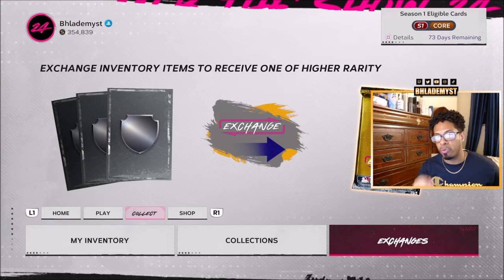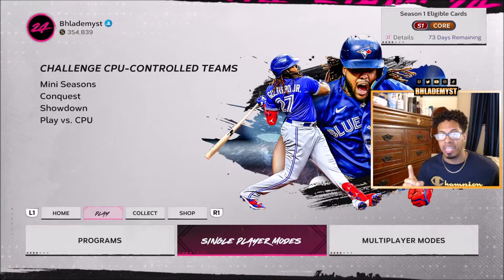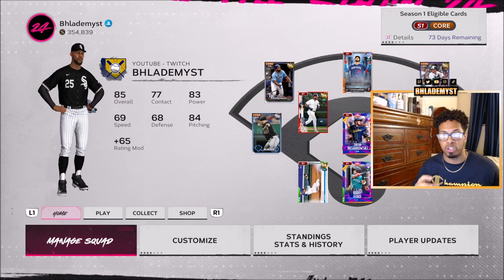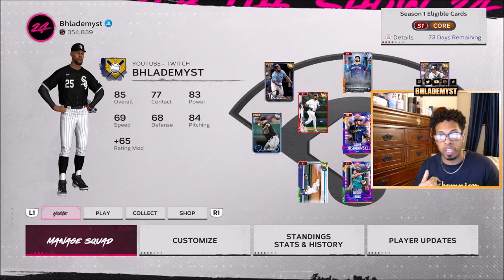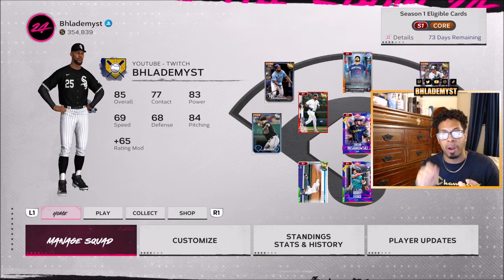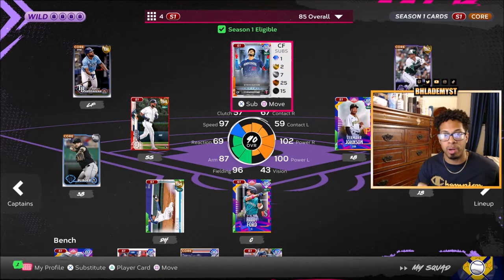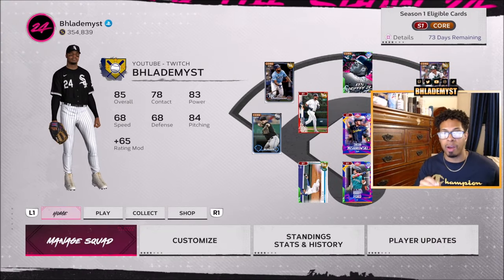Byron Buxton will be grayed out if he is inside one of your event squad lineups, inside one of your mini seasons lineup, or inside the managed squad screen — he will not be able to be exchanged. So you either need to forfeit your event run, forfeit your mini season, or just edit the roster and take Byron Buxton out. Go into however many squads have him and take that player out of each one.